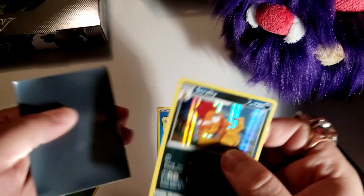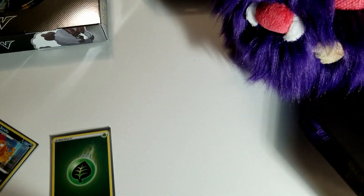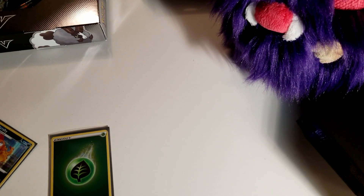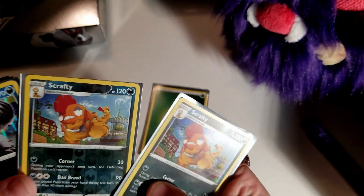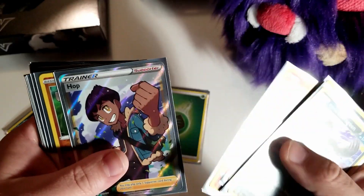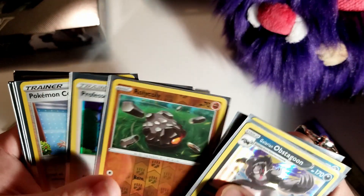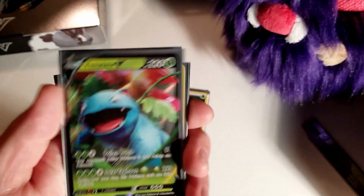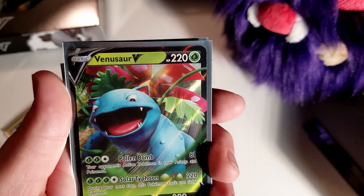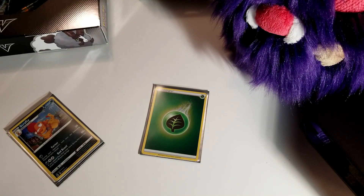Pulling out all the holos and reverse holos from the box — tell me below what the best one is. We have Scrafty reverse holo and Scrafty holo, Obstagoon, Ekans, Altaria, Victini, full art trainer Hop at $2, Roly-Coly, Professor Research, Pokémon Center Lady, Centiscorch, Turffield Stadium, Gardevoir Vmax — and the Venusaur is my pull of the box. That artwork is so freaking gorgeous.